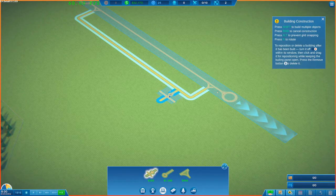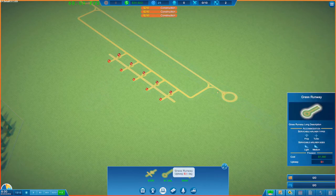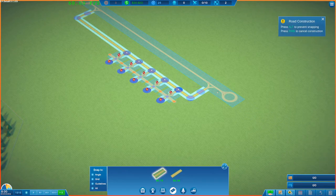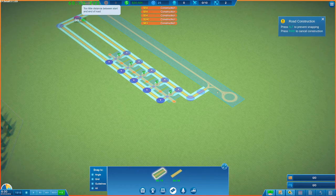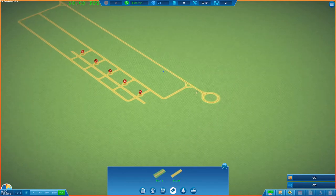To make this easier we'll set up our taxiways first, giving ourselves around about 50 metres from the starting point and going right across here — this snaps very nicely into place. From there we can set up our ramps for our aircraft. If you hold down the shift key you can place a few; we'll place down five ramps. Then we need some more taxiway on the other side so we've got our incoming planes coming this way and outgoing planes going the other way.